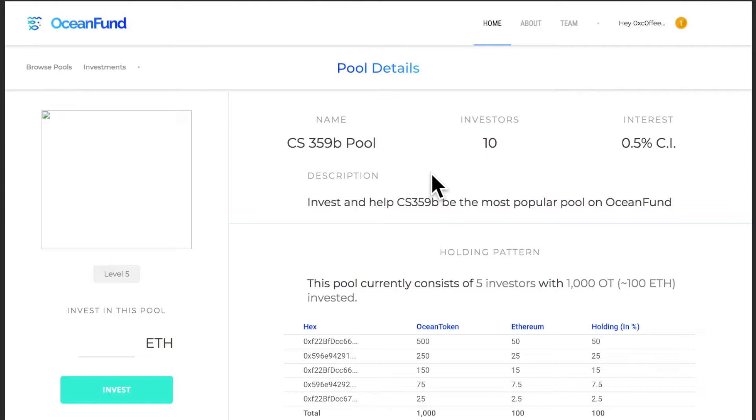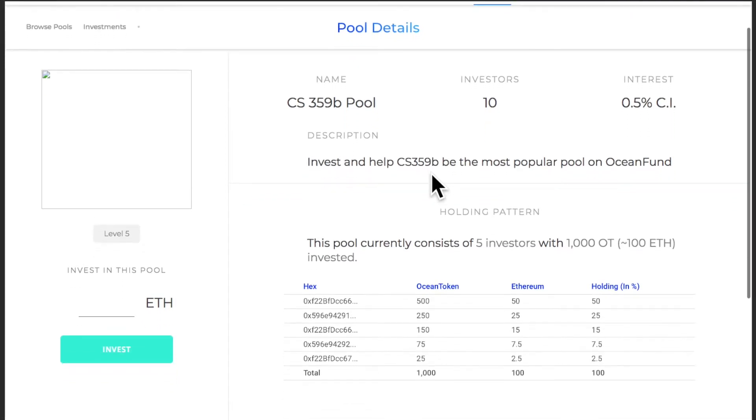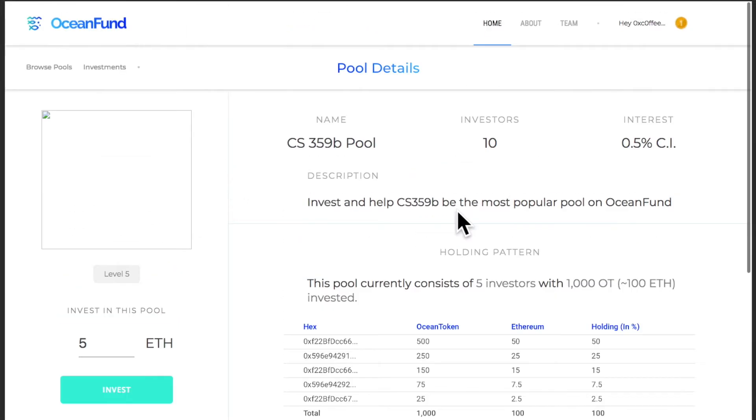For each pool you can see the amount that each person invests into the pool and the ocean tokens that they have as stake in that particular pool. You can invest however much money you want, then just sit and wait, and your money might just grow.